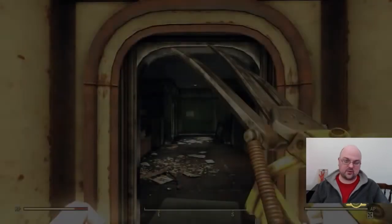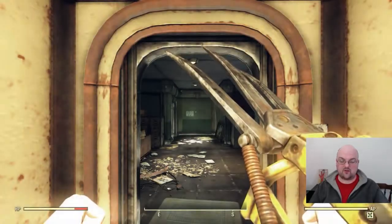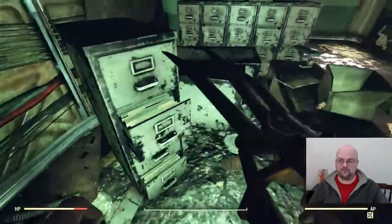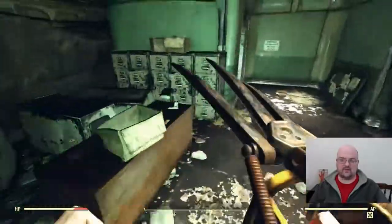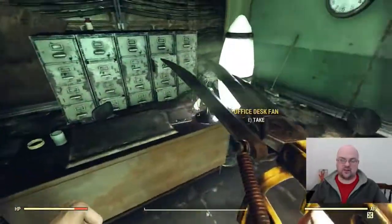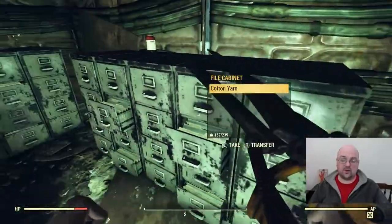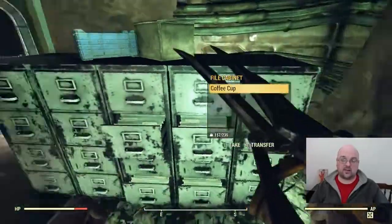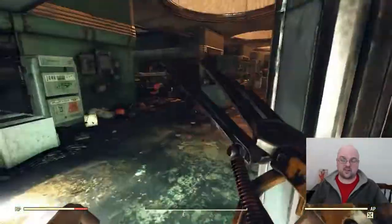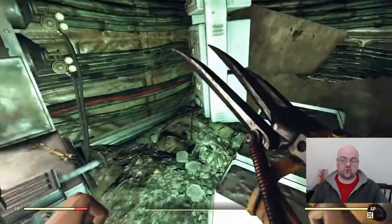When I get here I usually like to take the elevator down and do a full clear. I'm going to grab everything that has screws — with this being an office area there are usually typewriters, globes, and fans. There are also often loose screws and various other containers. At the end of the video I'll show you how much I got so you can make an educated decision on whether it's worth doing for you.